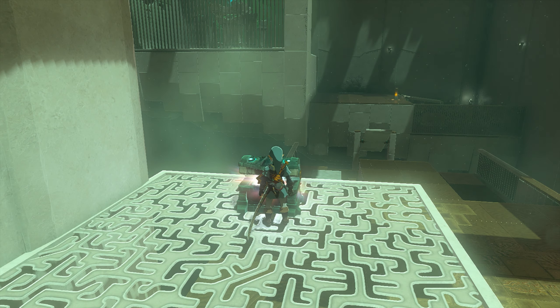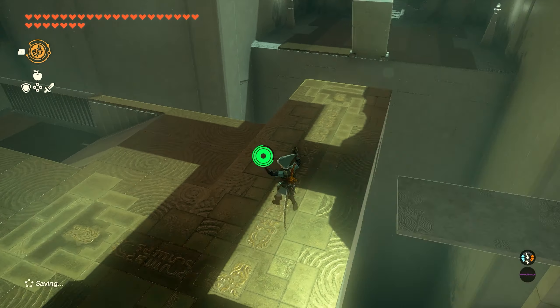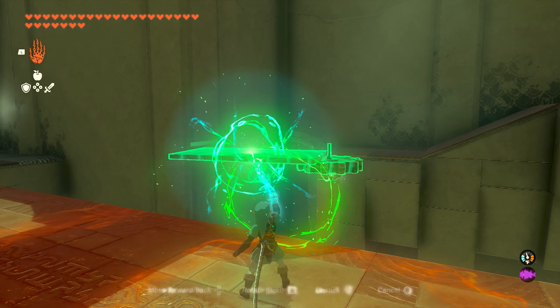Go ahead and open up this chest. Inside you're going to get 10 arrows, so go ahead and take the arrows, and then we'll jump back down and remove the piece that we added to the gear.